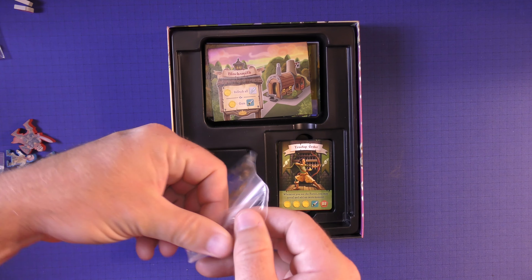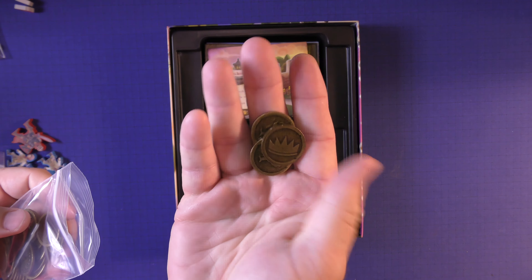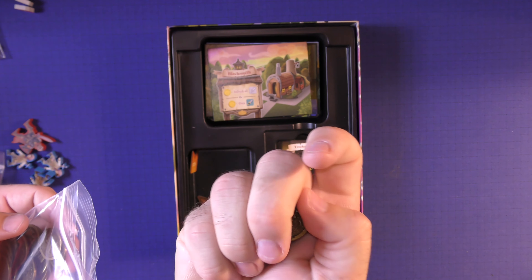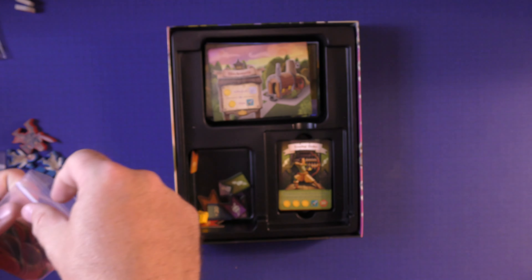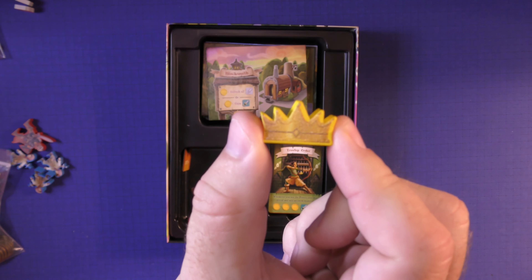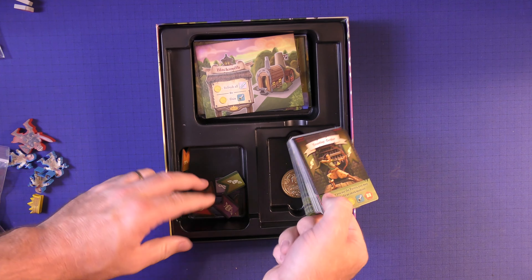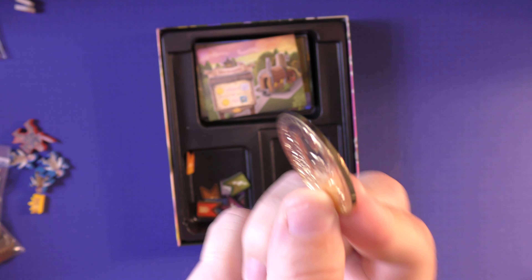Mine came with these metal coins. These are heavy metal coins. You can see they have the King's Wood symbol on them, and on the other side they have a tree. Very nice metal coin — they're very heavy. You're also going to get a crown that will be used. And then you're going to have a big King's Wood coin — I think it's the first player tracker.